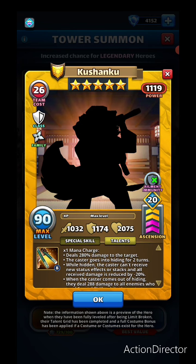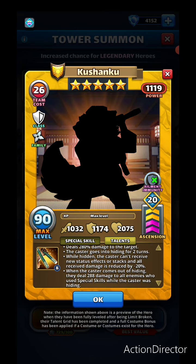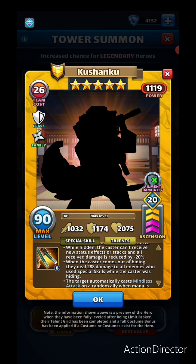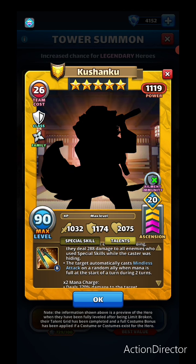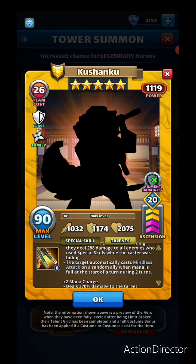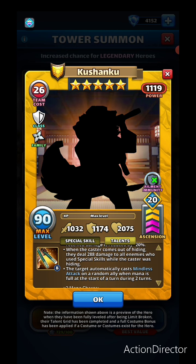Tumbling Dragon first charge deals 280 damage to the target. The caster goes into hiding for two turns — while hidden, the caster can't receive new status effects or stacks, and all received damage is reduced by 20 percent. When the caster comes out of hiding, they deal 288 damage to all enemies who used special skills while the caster was hiding. The target automatically casts mindless attack on a random ally when mana is full at the start of a turn, during two turns.